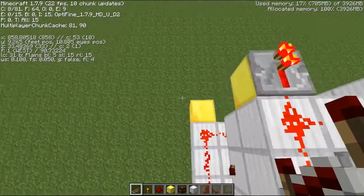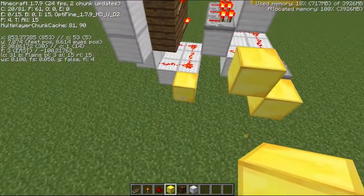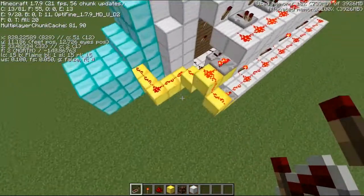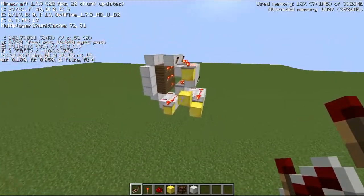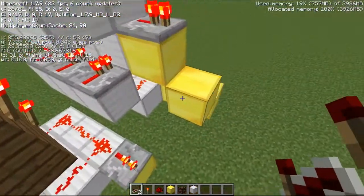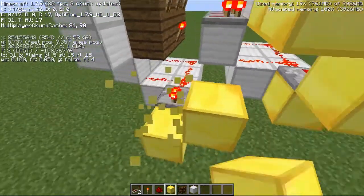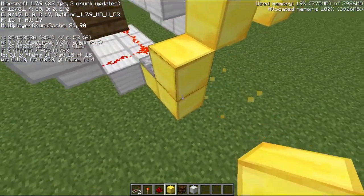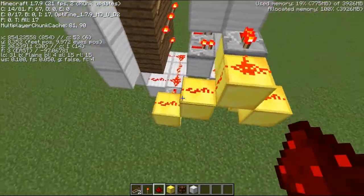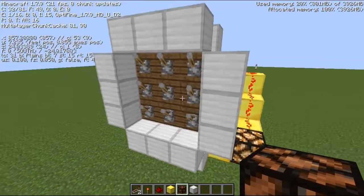Repeater here, repeater here, block out like this, up — you need a repeater here as well. Going by looking at the reference build, that goes there, that goes there, come out like this, and there you pretty much have it. That activates, that activates, that activates, and that activates. For the purposes of this we're going to have a block here that's on and test it.